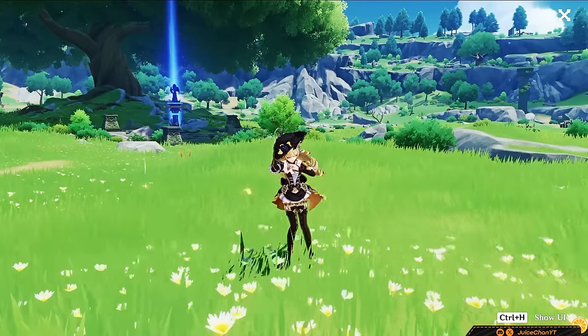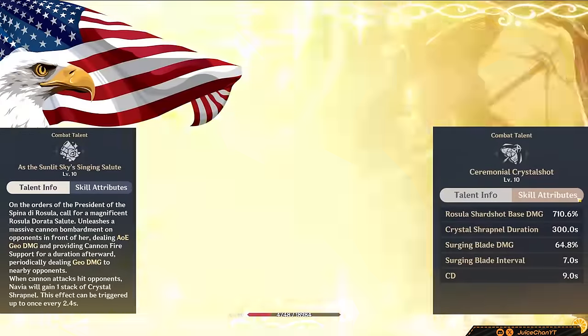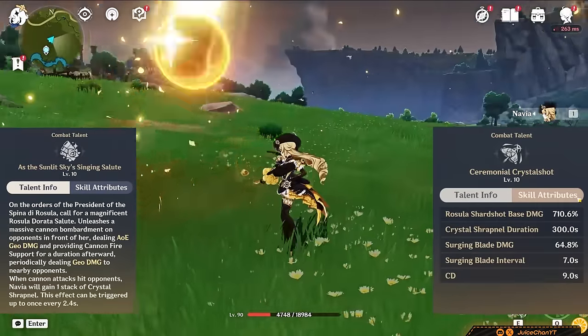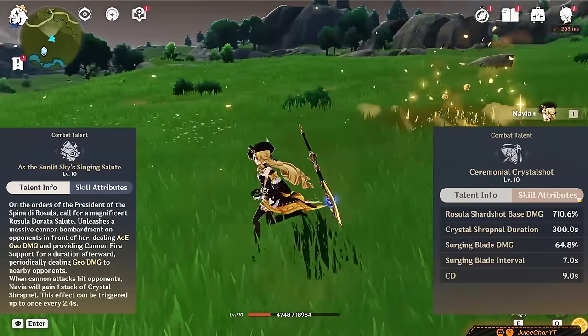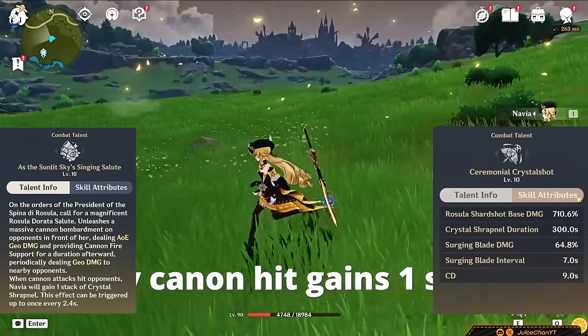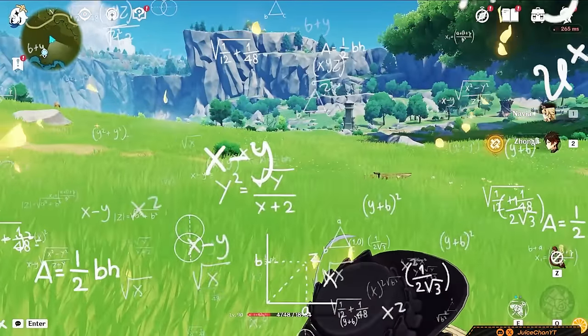Good job making it through that — let's move on to her burst. She shoots off a bunch of cannons, dealing chunky AoE Geo damage. After the cast, the cannons stay on field for 12 seconds and continue to shoot Geo damage at nearby enemies. When a cannon shoots an enemy, Navia gains one Sharpie — this can happen once every 2.4 seconds. Divide that by 12, and you can get five Sharpies out of her burst.